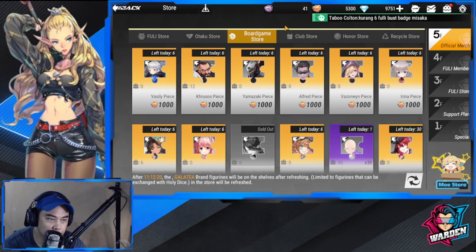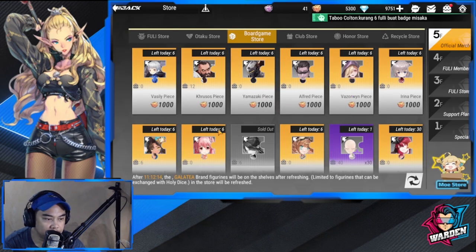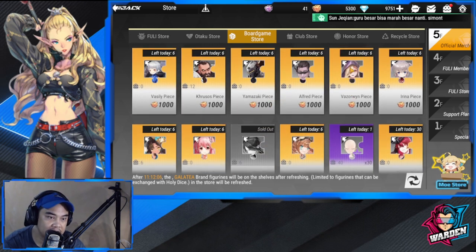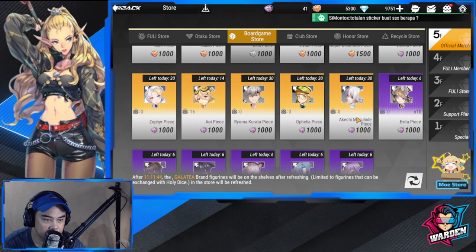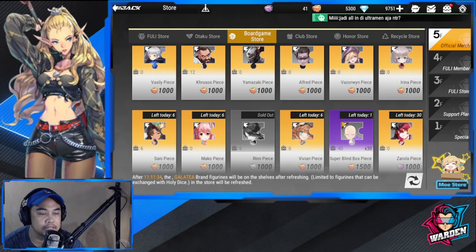For the Board Game Store, you only have two currencies: Lucky Dice and Holy Dice. It really depends on you who you should invest in, but I'd suggest investing in figures you want to level up with copies so you won't spread resources across multiple figures. Choose the best figures you want to level up or get copies of. The ones in Lucky Dice are on the bottom and Holy Dice on top — focus on one or two figures.